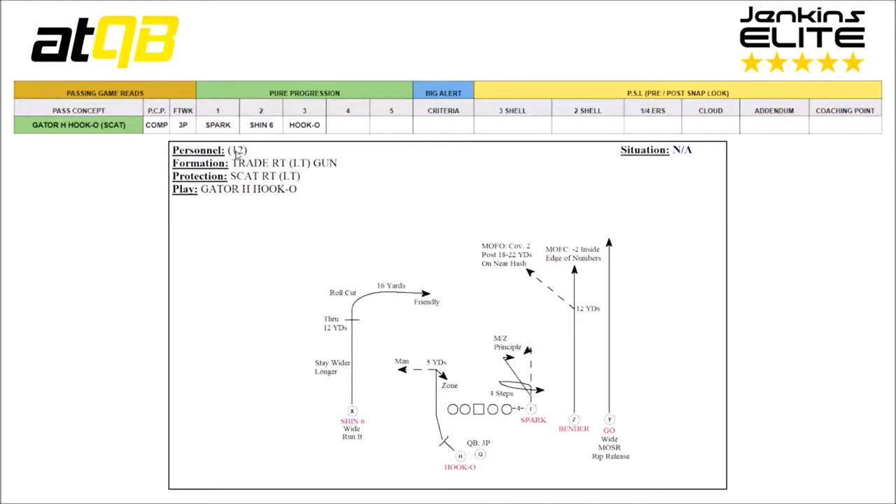Personnel is 12, meaning one back and two tight ends. Our back is the H, and in Trade Right Gun our two tight ends are the F and the Y. Trade Right Gun — a T means 3x1, but Trade means we're going to put the Y all the way outside, bump the Z to the slot, and put the F on the ball 4 yards away from the right tackle.